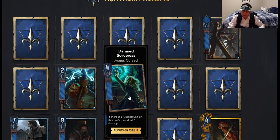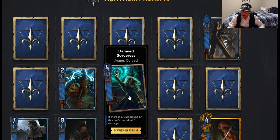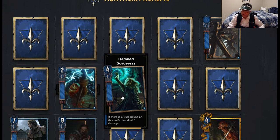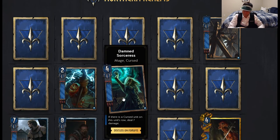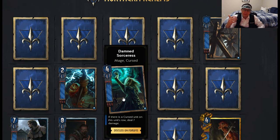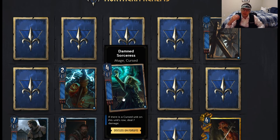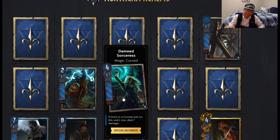Damned Sorceress — Mage Curse — if there is a curse unit on this unit's row, deals seven damage. So you play this next to a curse unit and it becomes a strictly better Azur's Thunder because it represents an eleven-point swing. Removal is really powerful because it can completely mess up certain decks' strategies — specifically Northern Realms. So in the Northern Realms versus Northern Realms matchup, Damned Sorceress is going to be damn powerful.